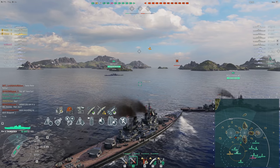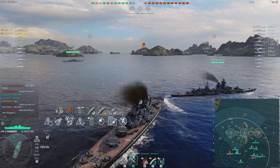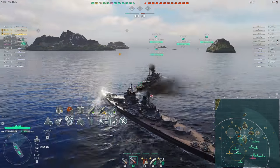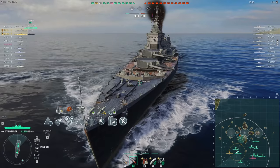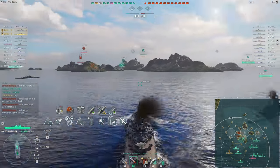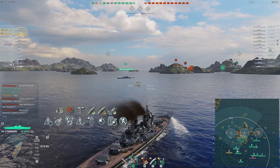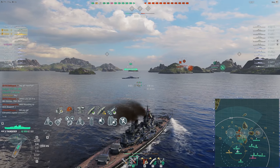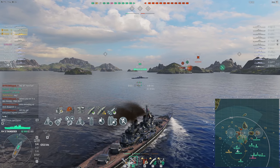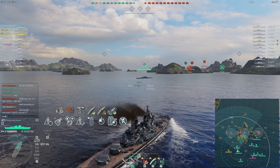Hey, this is Notzer, and today we're going to be taking a look at the full release version of the Thunderer. This is the premium tier 10 British battleship, which you can find in the armory under the ships tab for 252,000 coal. This video is recorded in 0.8.8, so the audio is going to sound very different, but this is the most up-to-date version that you can go out and buy right now.